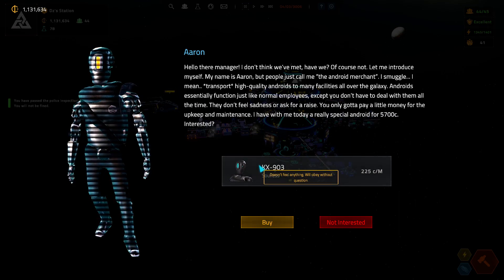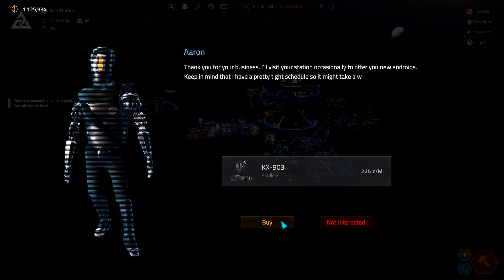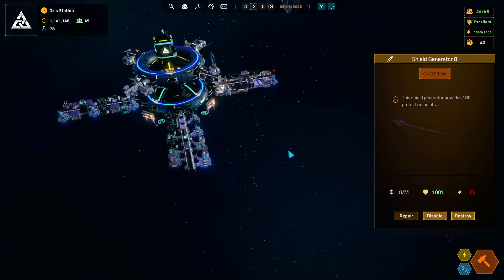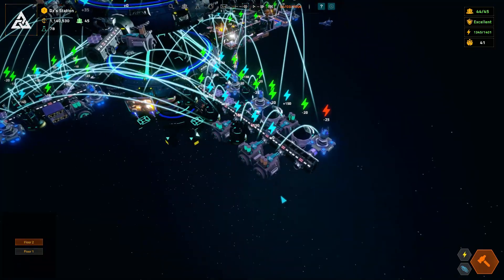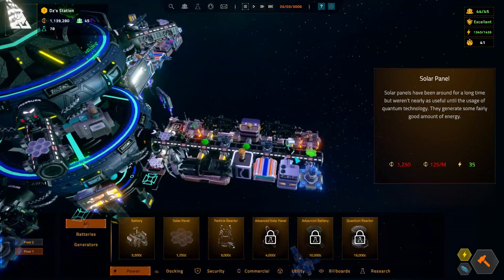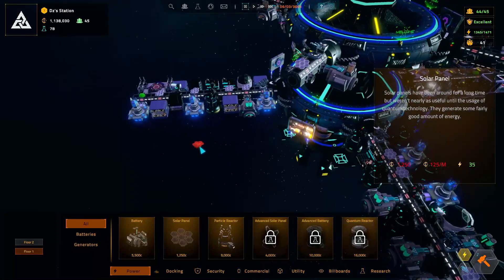Yes, we've met before and yes I do want to buy him. So we've got another android. This module is not connected to power — why are we not connected to power? Let's add a solar panel right there, and another solar panel right there just to make sure we have a little extra.